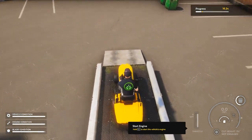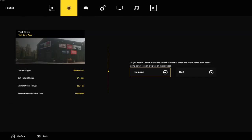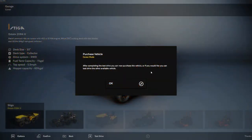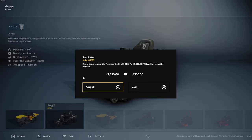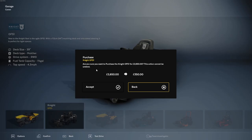And then how do I get off? I don't know how to get off the mower. So let's quit - I want to try the other mower. After completing the test drive, you can now purchase the vehicle or if you would like, you can test drive the other available vehicle. Yes, I want to try the other vehicle - I want to try the Knight. Are you sure you want to purchase the Knight OFS-1 for $26.50? This action cannot be undone. Well, I thought I could just test drive it. Let's buy it.